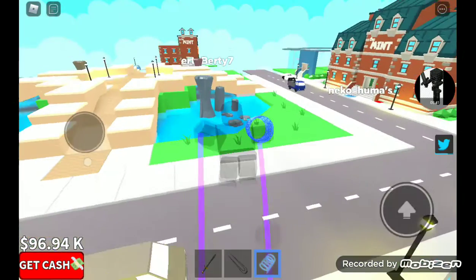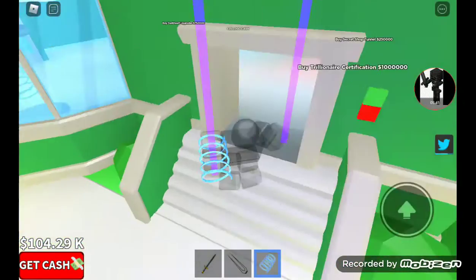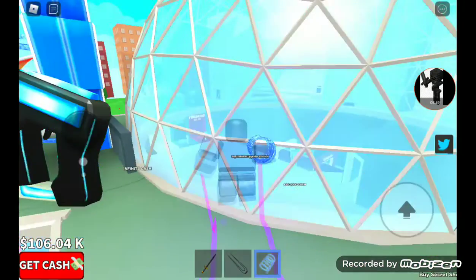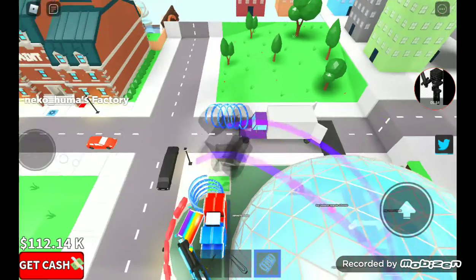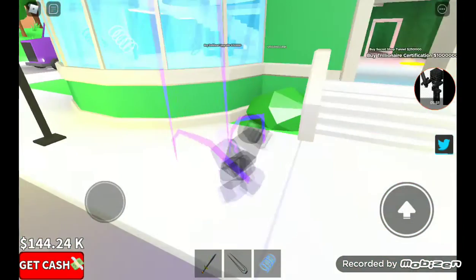We'll get the gravity coil too. Let's get this — whoo, I can jump high! Let's see, can I get on top of the roof? Come on, come on, come on — yes, I got on top of the roof! That was amazing. Stand on top of this sign — what, okay!